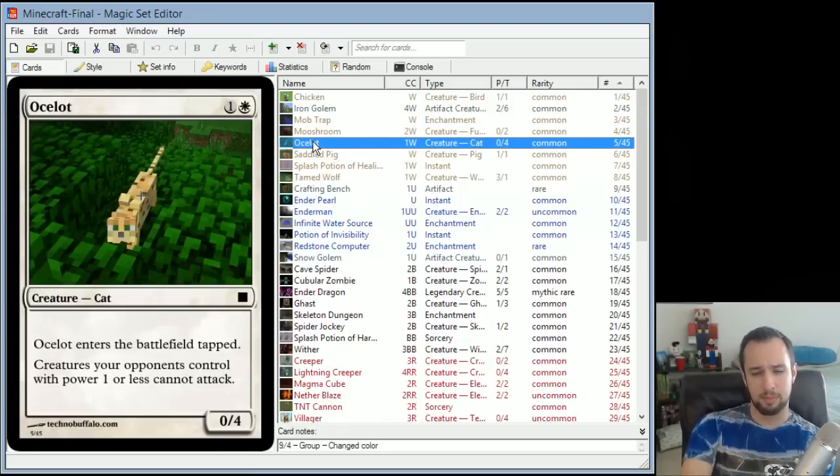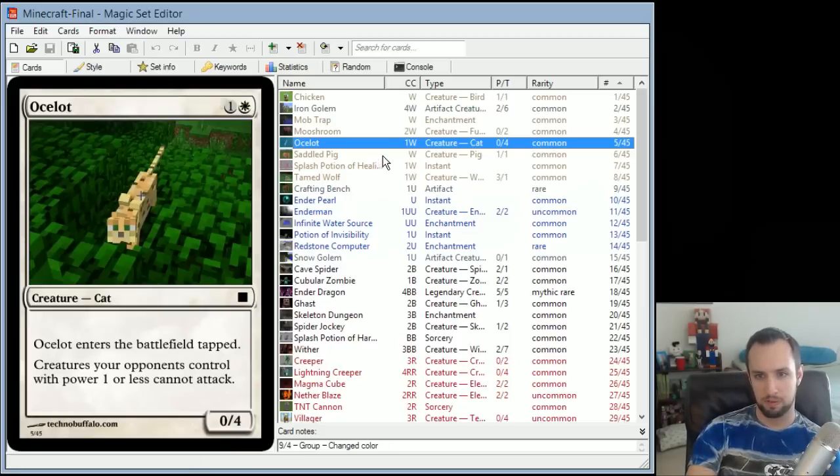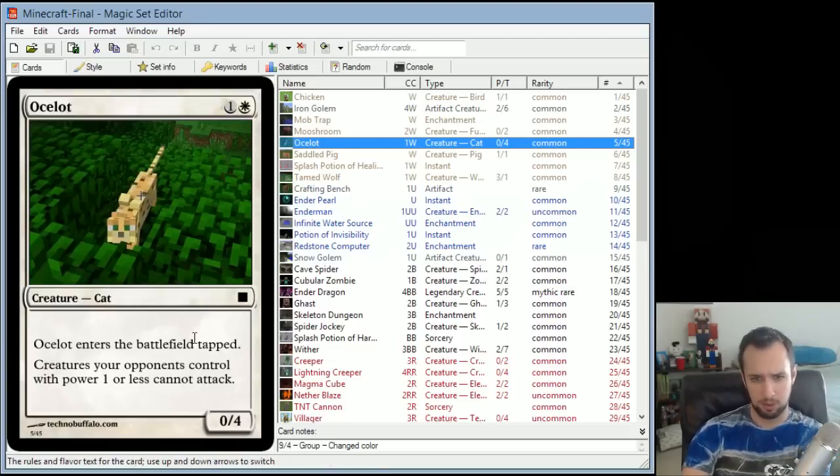Ocelot enters the battlefield tapped — supposed to mimic the fact that you have to tame the ocelot first. It's a 0/4. Creatures your opponents control with power 1 or less cannot attack. It's supposed to get creepers, which if you look ahead, both have 0 power — so the ocelot scares them off. The 0 power is because ocelots don't deal damage.